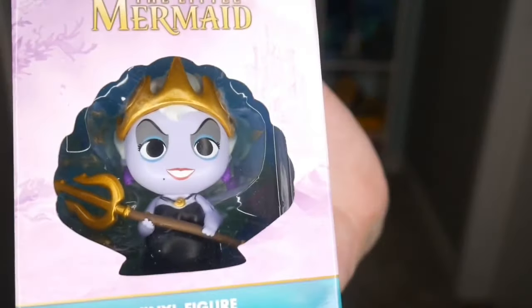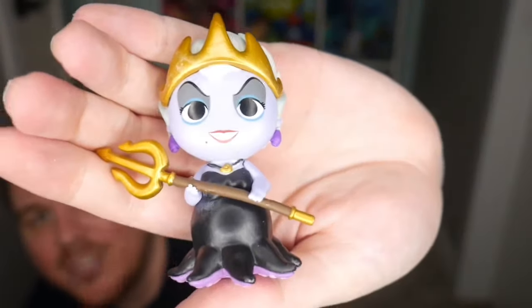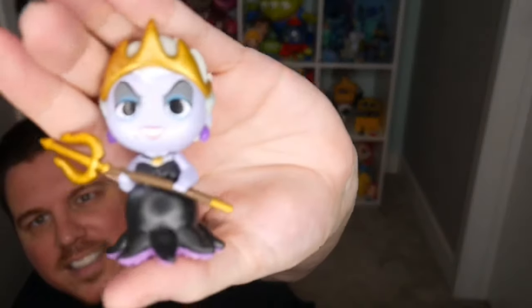I got five boxes since that's the limit on Box Lunch's website. Looking in the window I can see I got Ursula — this Ursula with King Triton's staff and crown. I'll take her out of the box since I'm not an in-box collector. Let me know below if you guys are in-box or out-of-box collectors. Oh my god, this backer card is actually everything — I'll probably keep this.